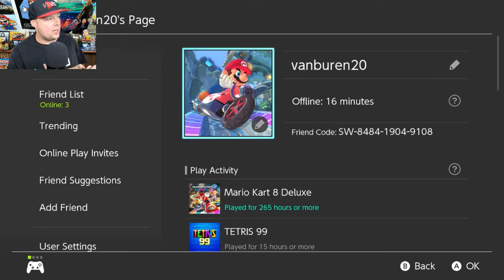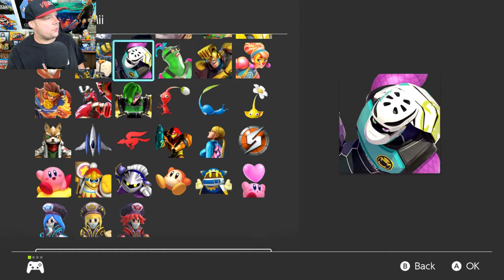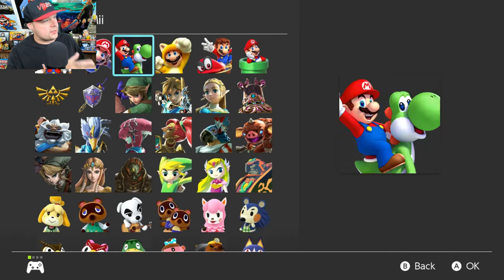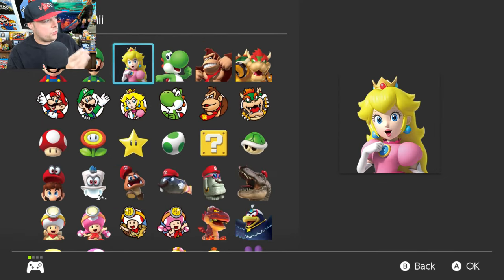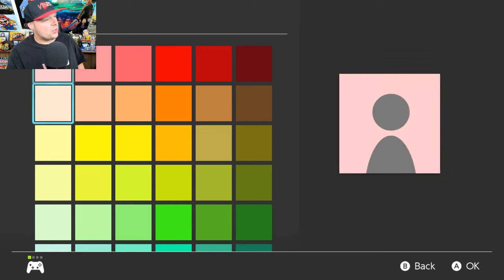It's the new Mario Kart icon with a new background. A lot of you guys probably have the default characters and backgrounds that you can see listed right here — these are the normal ones that are actually in the system settings. You can choose those, you can choose a Mii, you can get different backgrounds, different colors, and everything like that.